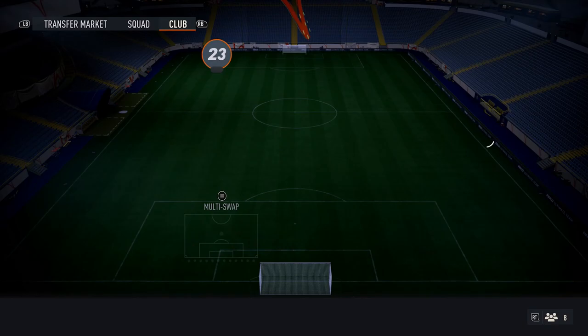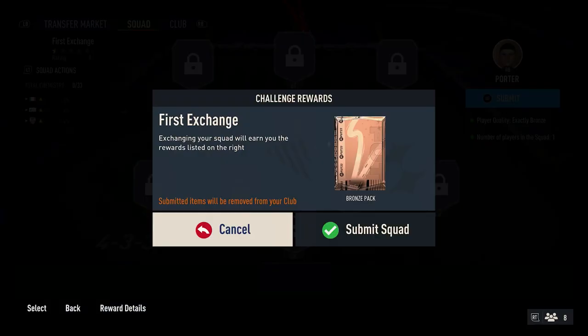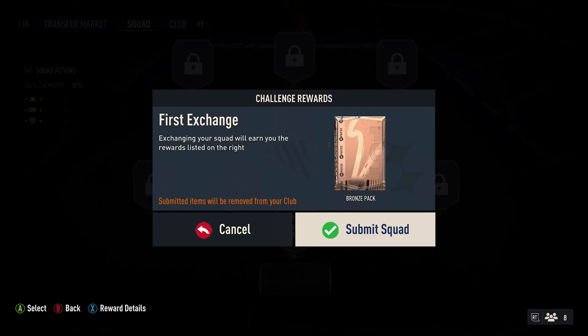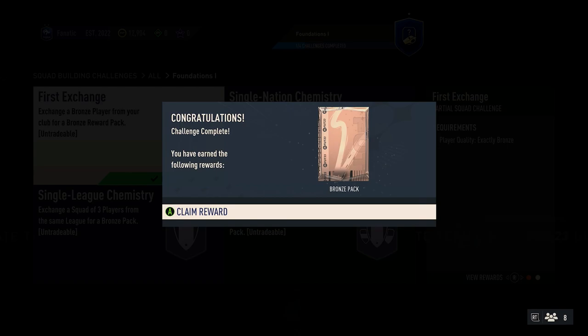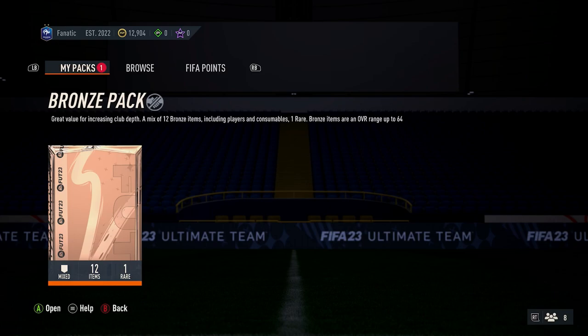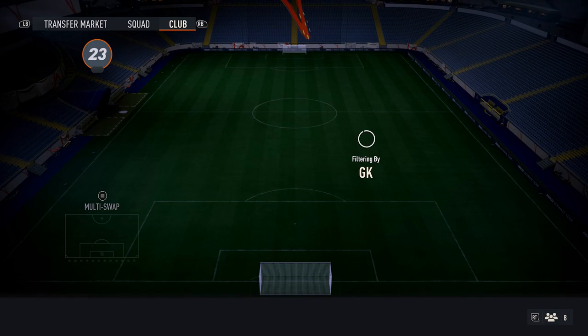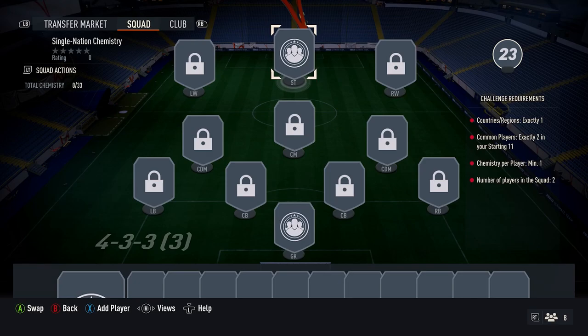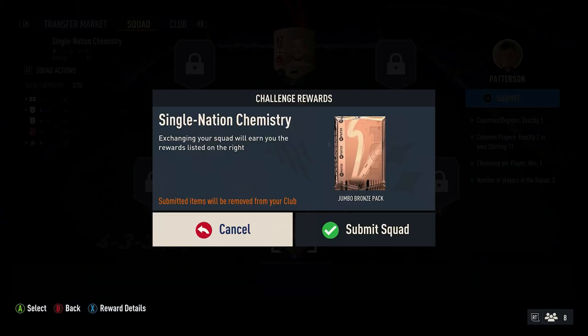The second mistake is not completing the advanced SBCs. These SBCs have less attention on them this year because they're untradable, whereas before we could get tradable rewards and make a very good amount of profit. But these can still give you some very good players — players you can use in future SBCs or in your team. These are still good rewards, so spend some time going through the hybrid leagues, hybrid nations, and league and nation hybrid. That's 12 challenges in total, and you can use a site such as FootWiz or FootBin to see how other players have completed this SBC, so you don't need to do it all by yourself.